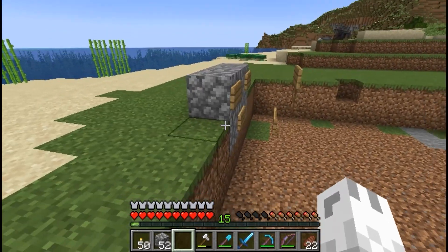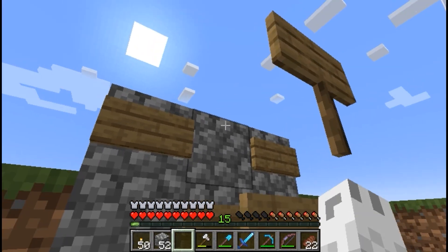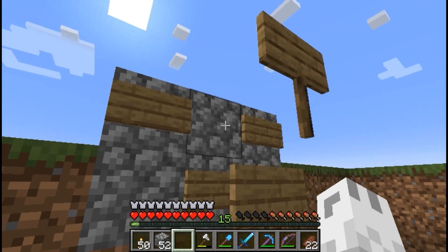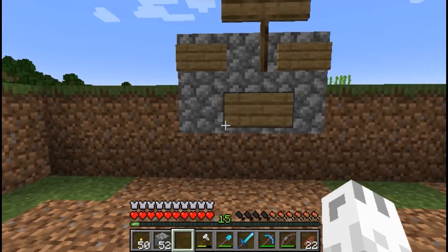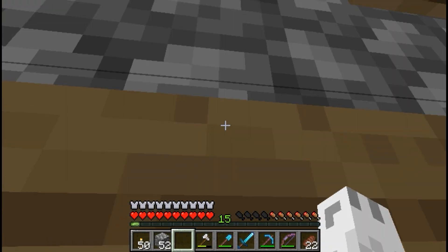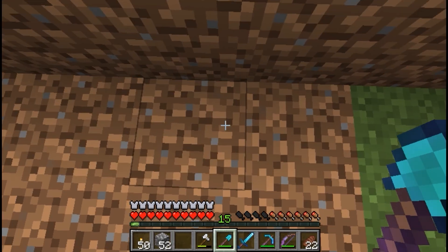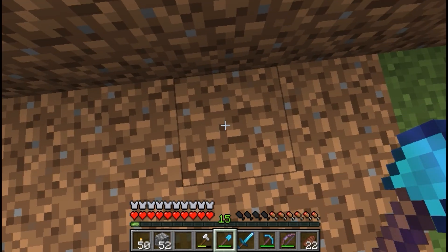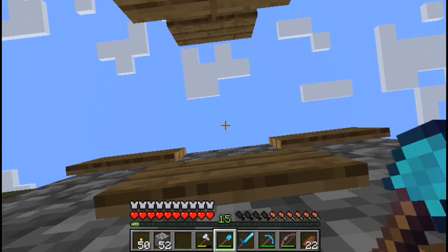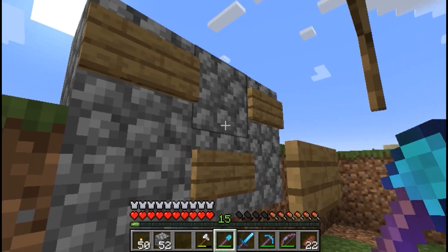So it looks like that. Your lava is going to go right in here, but we're not going to do that quite yet because we want to dig underneath and you don't really want lava sitting right over your head. We're going to dig 26 blocks down right here, directly under where the lava will be.